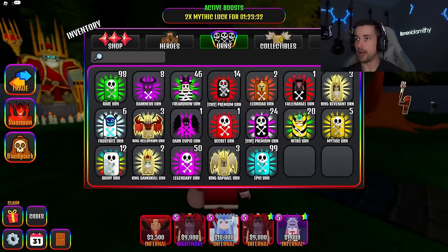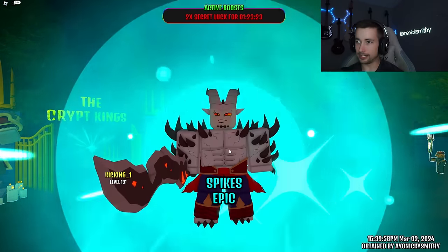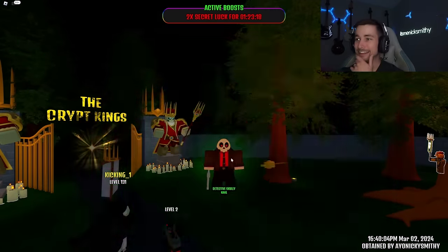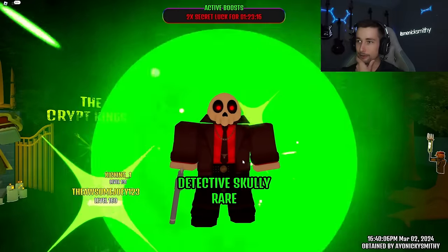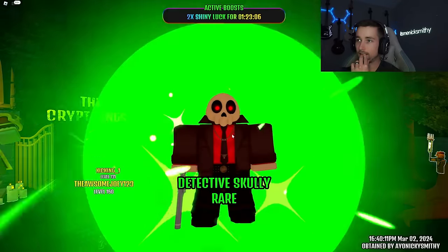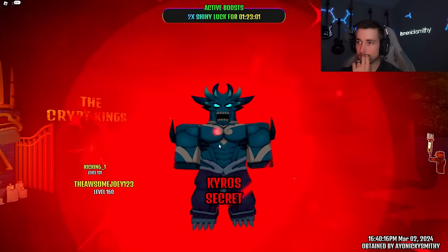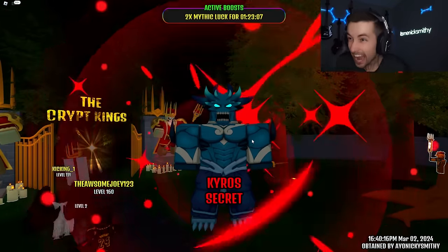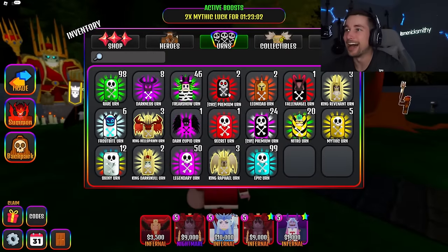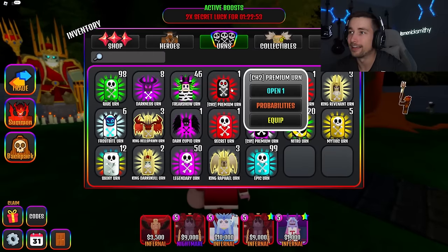Now I just need kairos. Shiny — come on. Barbarian. I got a shiny spikes! Another barbarian — I'm getting them barbarians. Come on big dog. I need that mythic and that secret. I just got kairos! I just got kairos bro, we're gonna check his stats in just a second.